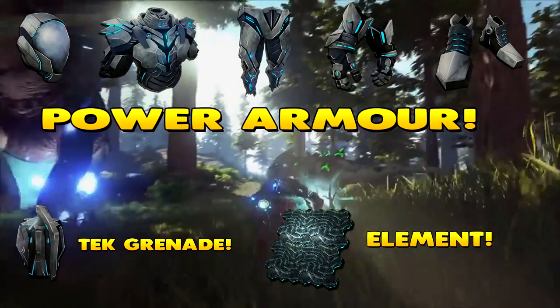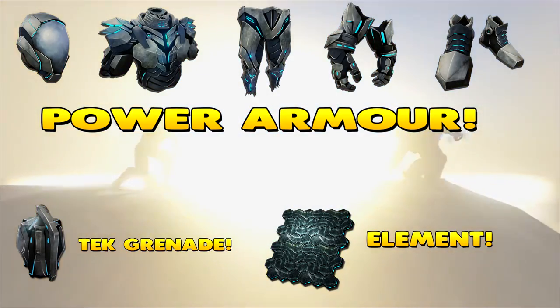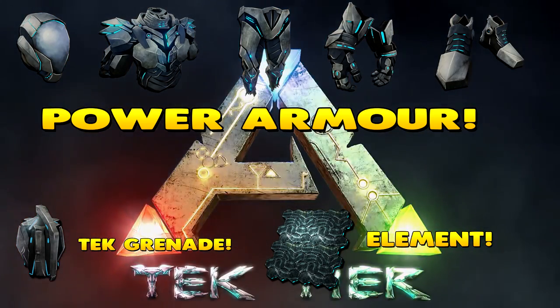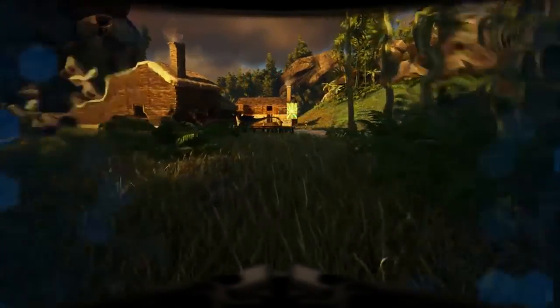Black pearls will also be needed for crafting tech tier equipment. We can also expect to see the dino armor — like the rex armor with the cannon and the transforming helmet on its head, which will also be compatible for the Giga and the Mosasaurus.